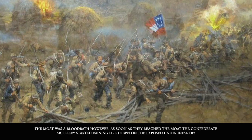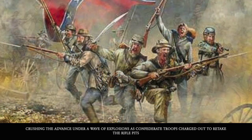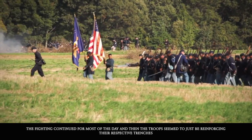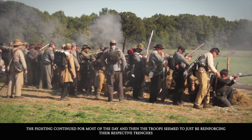The moat was a bloodbath. As soon as they reached it, Confederate artillery started raining fire down on the exposed Union infantry, crushing the advance under a wave of explosions as Confederate troops charged out to retake the rifle pits, pushing the Union troops back down the island to already established trenches. The fighting continued for most of the day, and then the troops seemed to just be reinforcing their respective trenches.